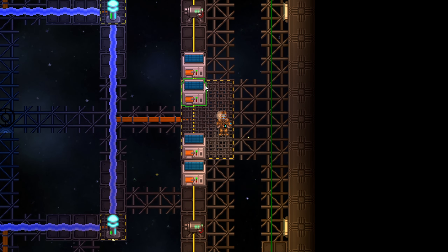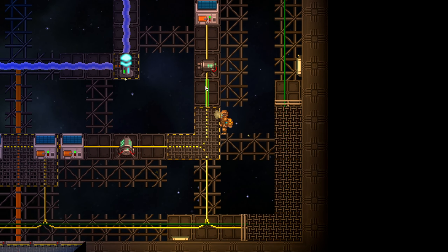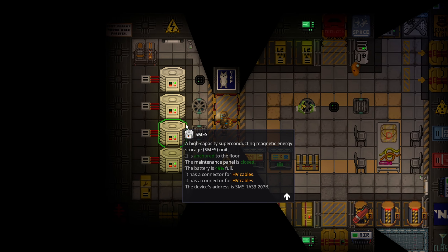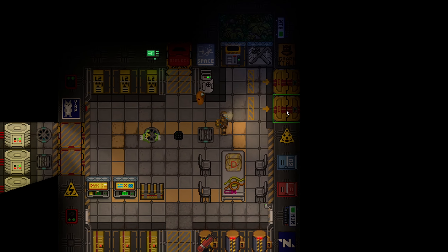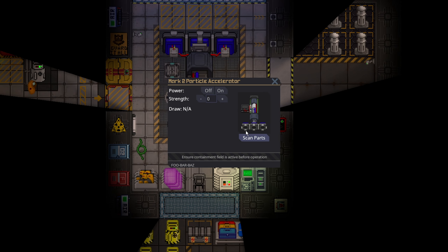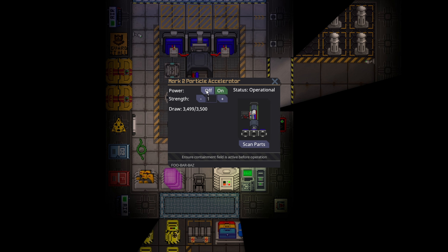Now that everything is online, all we have to do is go back inside. The SMESs are at 49%, so the AME almost powers the whole station. At this point, all I have to do is scan, turn it to 1, and turn it on, and we'll be good to go for a long time.